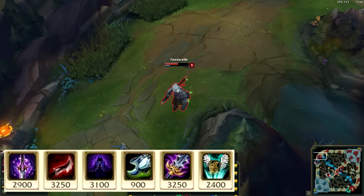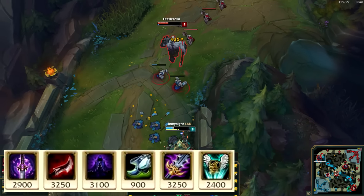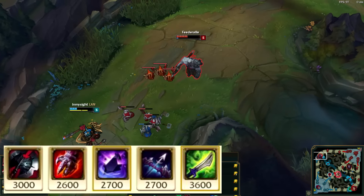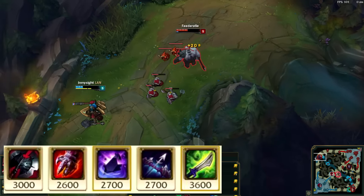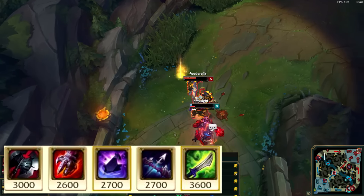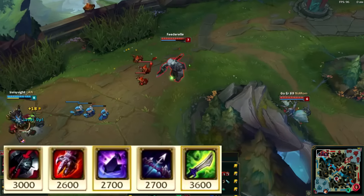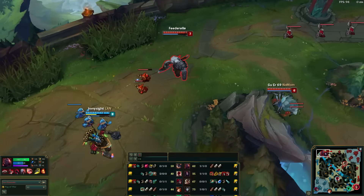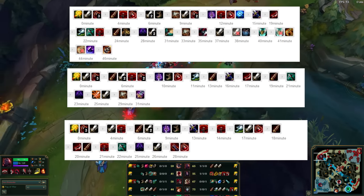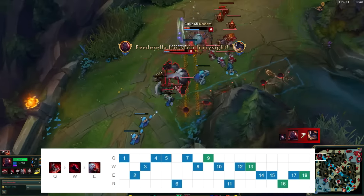The only boots he really goes with are Swifties. After his core build, items become situational. An example final build would be Ghostblade, Duskblade, Edge of Night, Swifty Boots, Maw of Malmortius, and Guardian Angel. Other items he would consider include Black Cleaver versus armor-stacking champs, Sterak's Gage versus heavy AD burst champions, ZZ'Rot Portal for extra lane pressure since he doesn't have TP, Mortal Reminder versus healing champs, and Mercurial Scimitar for the QSS active versus heavy CC champions.